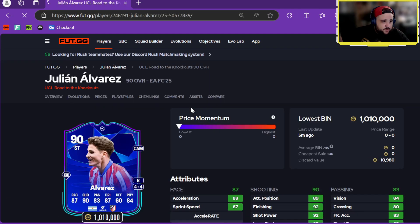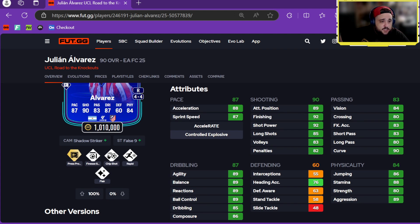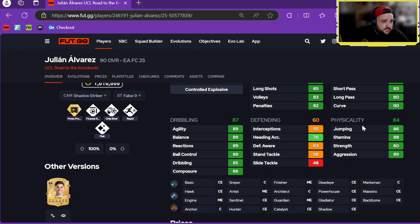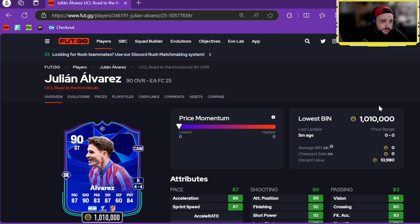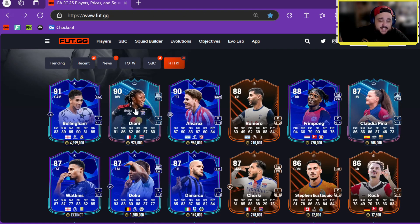Not bad for Romero. We've got Julian Alvarez — one million coins, four-star, four-star, striker and CAM. Shadow Striker Plus and False Nine Plus with Press Proven Plus, Finesse, Chip Shot, Rapid, Flare. Great pace, great shooting, nice passing, really good dribbling, great physicals. No wonder he's a million coins — that is a very good card and he'll obviously get upgrades.